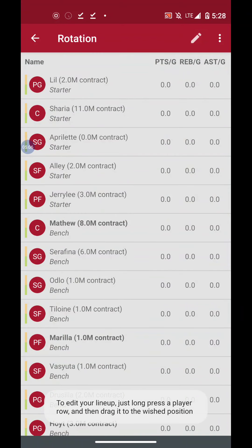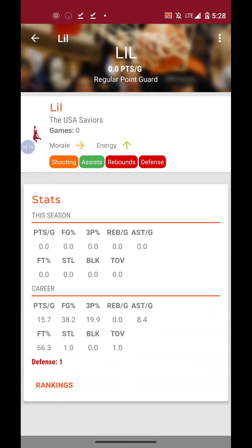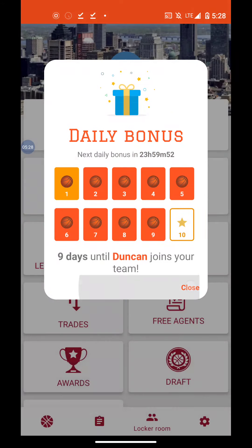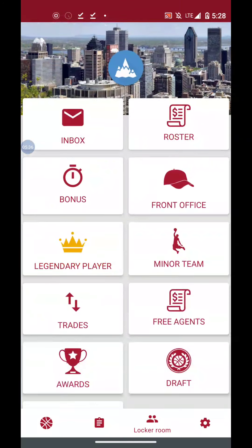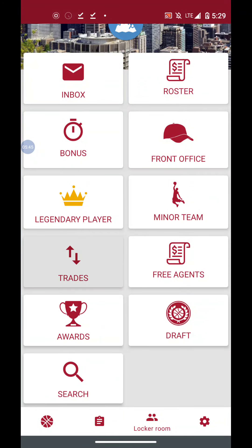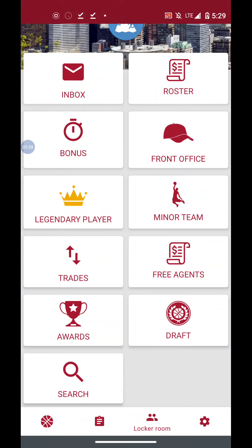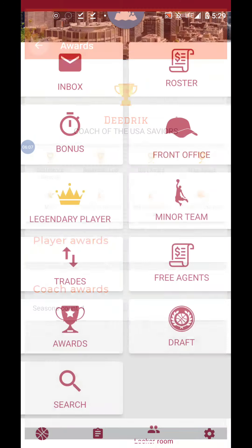The rotation, also called the roster — and I believe we can edit this. We can rename our players, so that's cool. Bonus — all your players get a daily bonus. The front office — we can edit all this. Minor team: the USA Clones. Trades — we can trade with another player team. Free agents — we can hire new agents and staff and whatnot. Right here are all the player awards, so we can see cups, prizes, and titles.